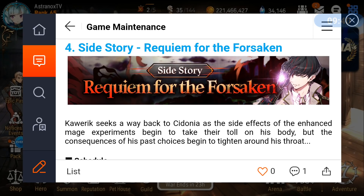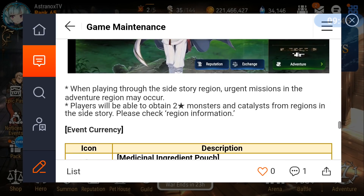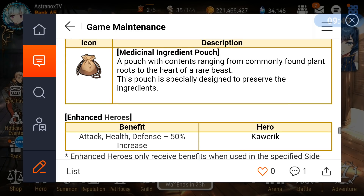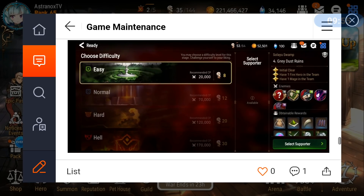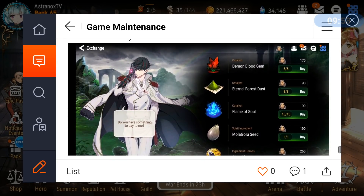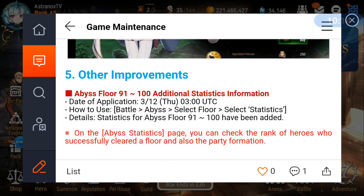Drop rate is up and it's going to last for two weeks. There's a side story for Karik providing catalysts — he'll have a 50% attack, health, and defense increase. The catalysts are available there so you can get a good portion of what you need. There are also other improvements: Abyss floors 91 to 100 with additional statistics and formation options, which will be added when the patch goes online.